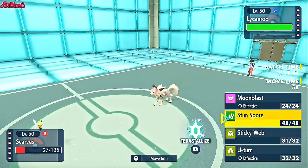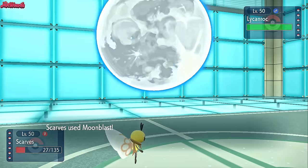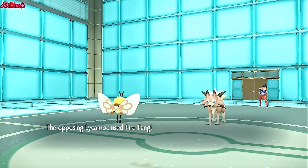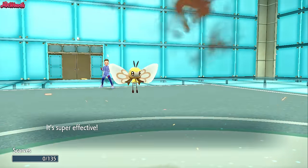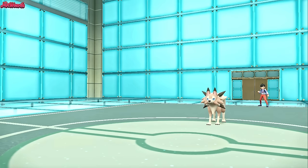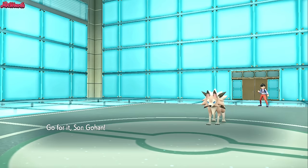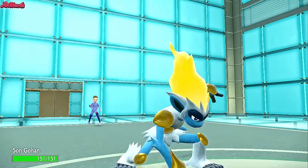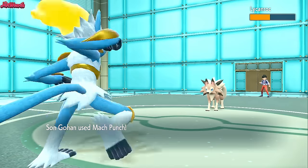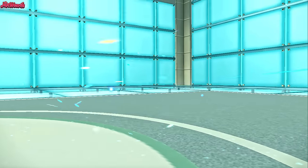They probably go for Accelerock, so I want to go for Moonblast just to break a Sash — and they don't go for Accelerock. Moonblast does about half. They go for Fire Fang again, taking out Ribombee. Are they Banded? Can't be — that would've taken her to Sash if banded. So we go Infernape and Mach Punch. Sun Gohan comes in, all shiny, and we go for Mach Punch 100% of the time. That takes out Lycanroc in one clean hit. Infernape gets a KO — fan-bloody-tastic.